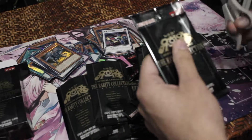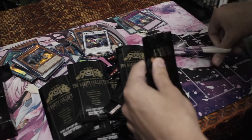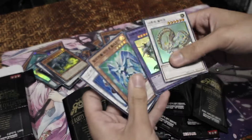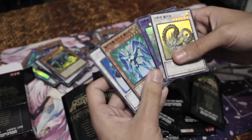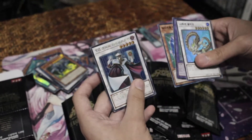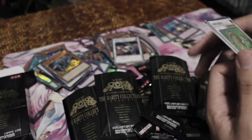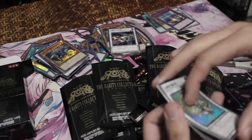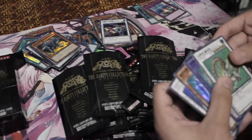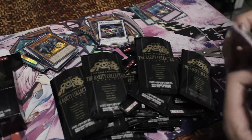Last pack — let's hope it's something good. Varkion, Exterio, Prisma, and TG Hyper Librarian in Ultra Rare. Pretty cool. I will post some of these on eBay — there will be a link in the description. Thank you all for watching, and subscribe if you want to see more.